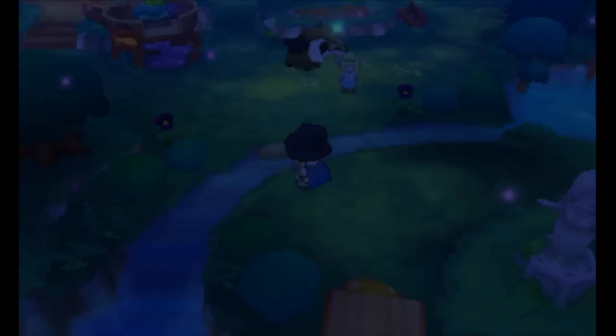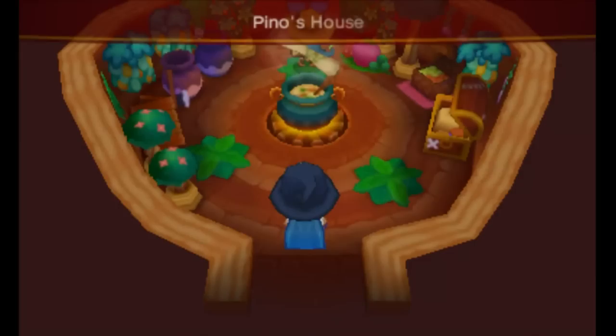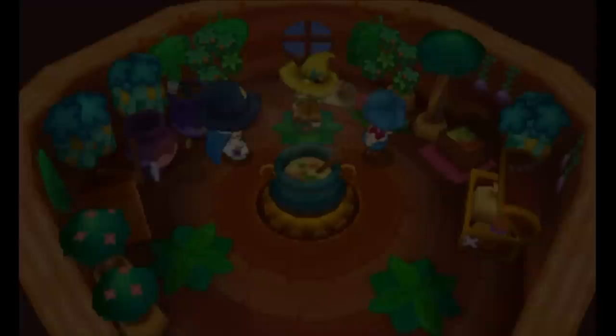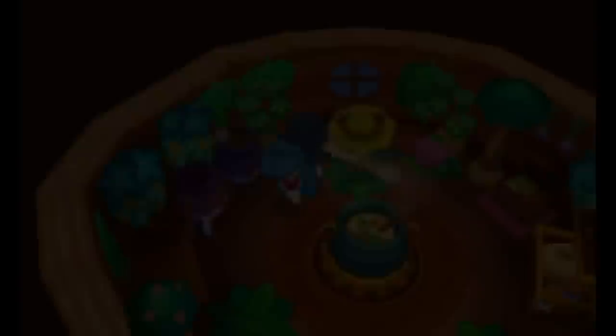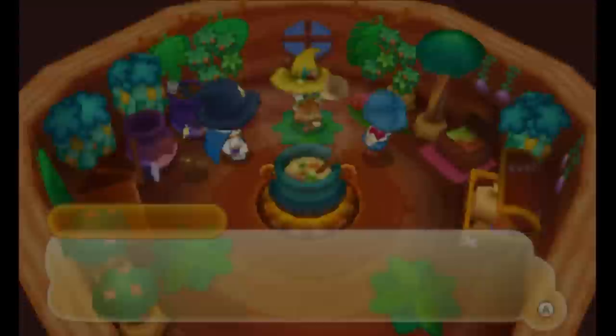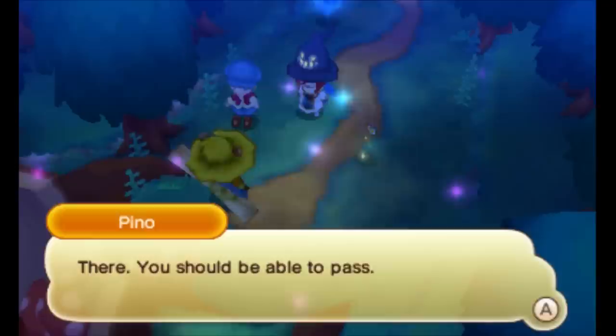So it says to talk to Pino, then go over here. Oh good, you're ready to leave? Fine, I shall continue to wait. Okay, looks like I have to say we're ready to leave. I shall escort you to the exit. There — you should be able to pass. I truly am grateful to you for rescuing my little sister. Safe travels.